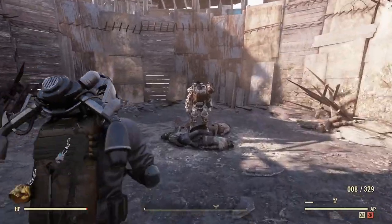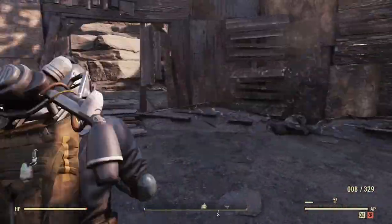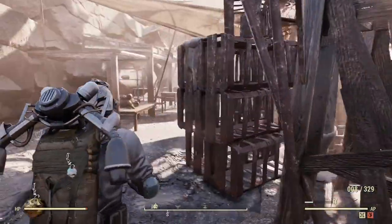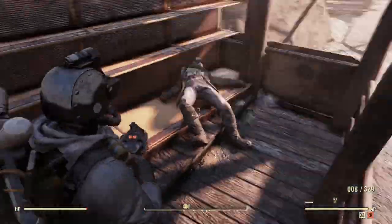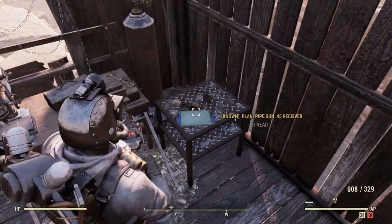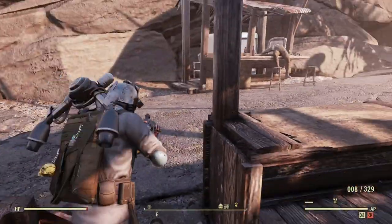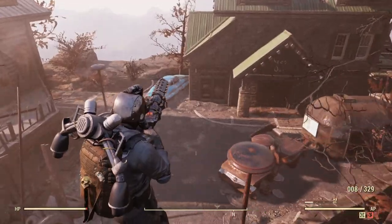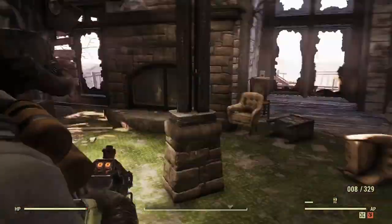There's usually a power armor torso that spawns here, and there are a lot of dailies that require scrapping or modding a power armor piece, so I usually come here and do that. There are also different chems and stuff. This is another great place for plans — here's another one, pipe gun receiver. Even if you don't need all these guns, they're great to scrap. You can learn mods, scrap for resources, or sell them.